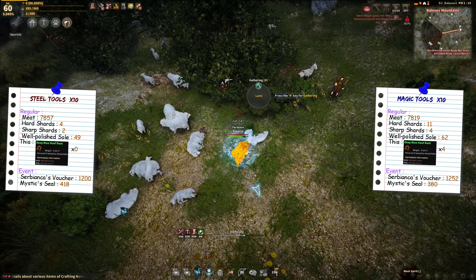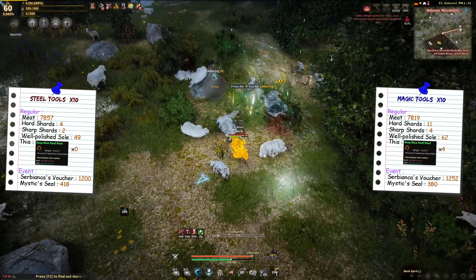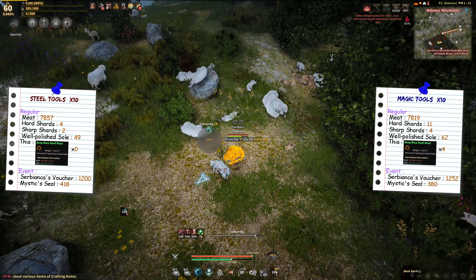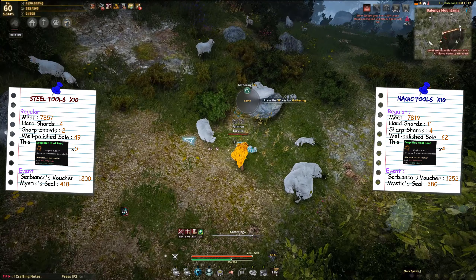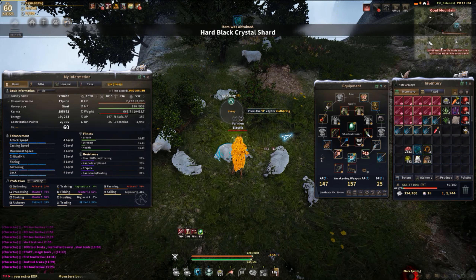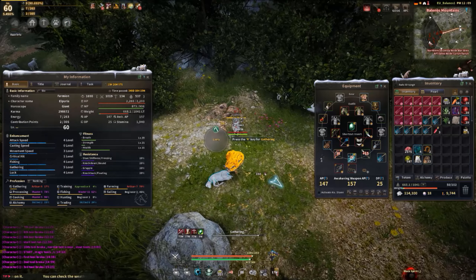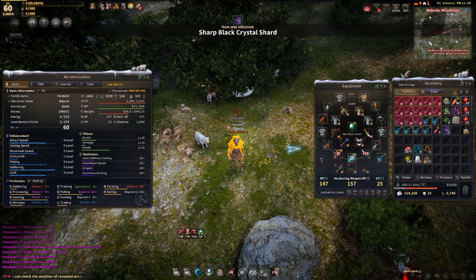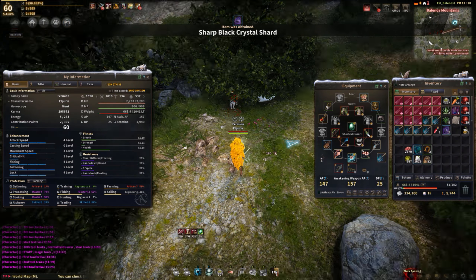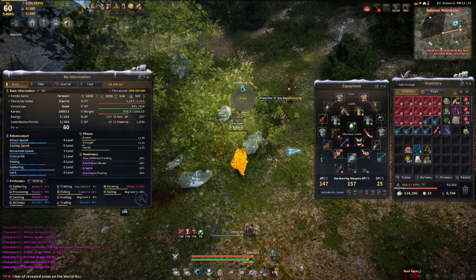With the magical tools, I also got one extra type of trade item — it's not exactly a trade item because you can sell it on the marketplace for about 500k silver. But again, with the magical tools you seem to have a somewhat higher chance to get rare items. So my final conclusion is that magical tools give you a higher chance to obtain rare items such as sharps, hards, and trade items. But when it comes to the main product — meat, hide, or whatever else — those seem to have the exact same drop rate.